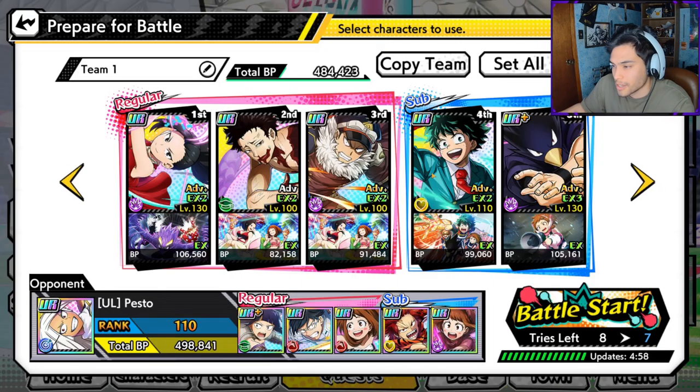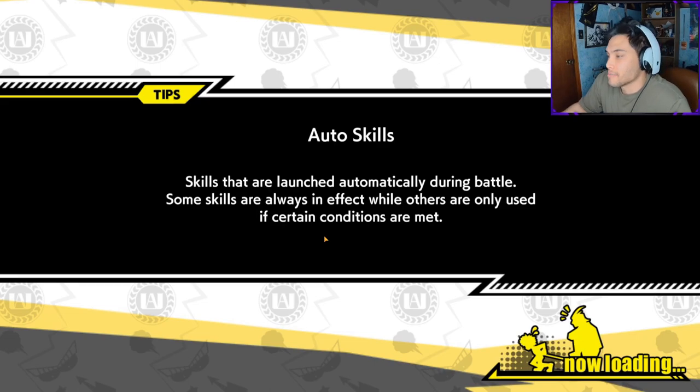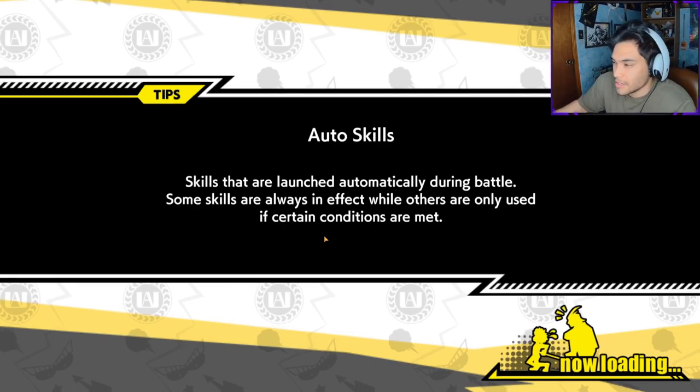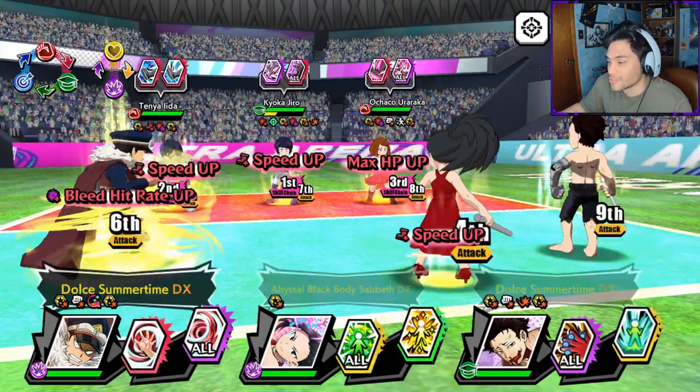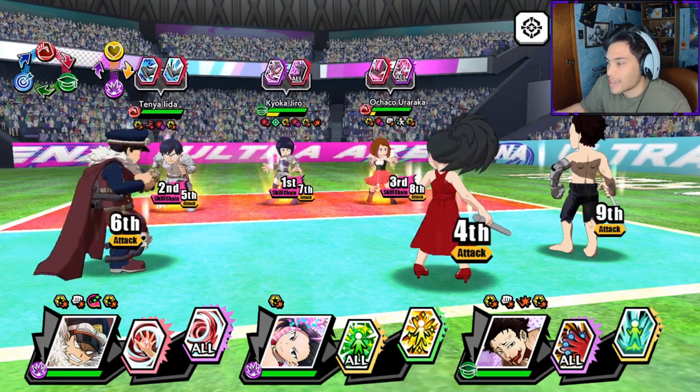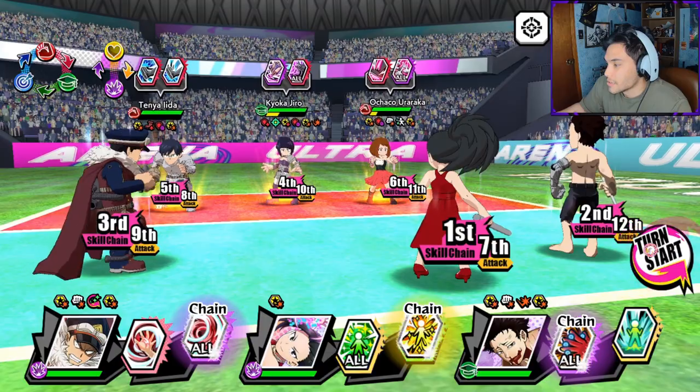We will fight Pesto next - actually they don't have Pesto. 498,000 battle power. I think I saw Iida and was it Kirishima? I know Fantasy will be trouble - oh, it's Celebration. Jiro. Okay, Jiro's gonna be tough because Jiro is kind of like Celebrations Deku and just kind of heals forever. We'll see how this goes.